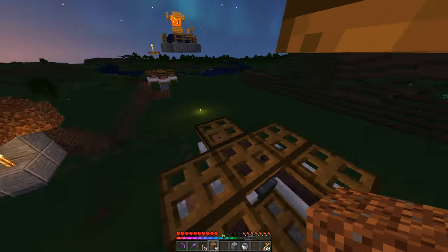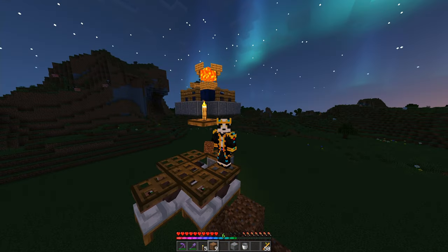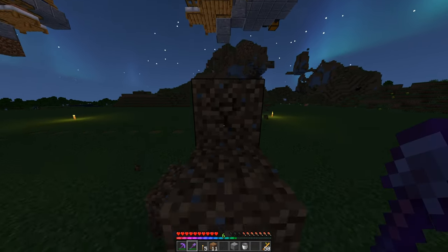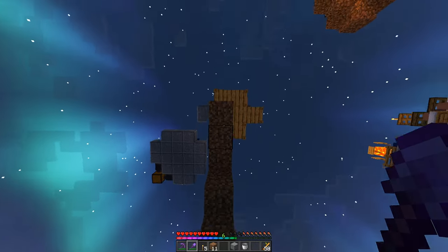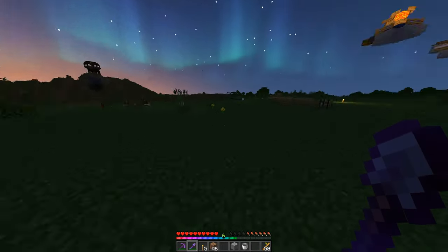And just like that — three, six, nine, twelve villagers. All twelve villagers are in place. That took like a minute. Now we just need to remove all of these temporary blocks where all of these stairs are, and remove any cats that are spawning. Get out of here, kitties! I love you, but you need to just go away.